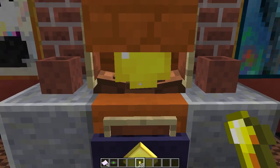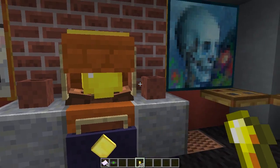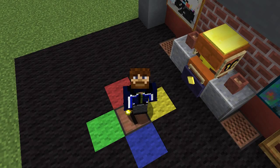I put in a gold nugget and I get a bunch of tickets which I could exchange at the prize counter for some prizes, and today I'm going to show you how to build this.